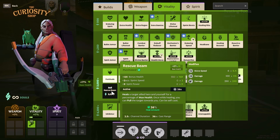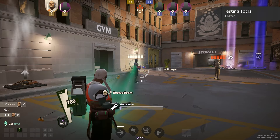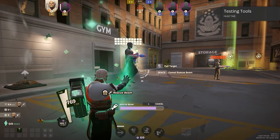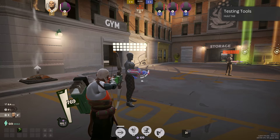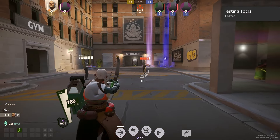Moving on, we have the Rescue Beam — another great item for characters in more of a supporting role, say Kelvin. On activation, you target a teammate to heal them over time, but you can also press left click to pull them toward you — kind of like a Bebop hook, which is pretty funny.